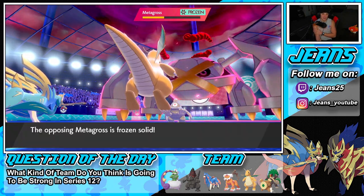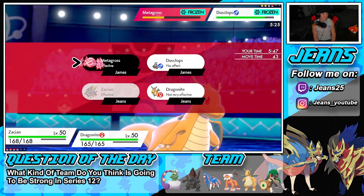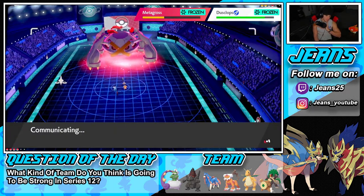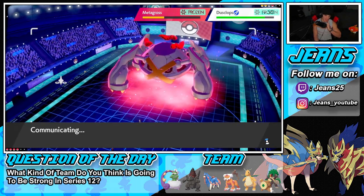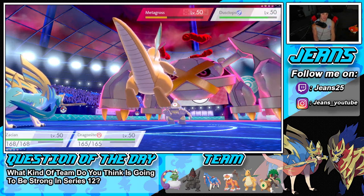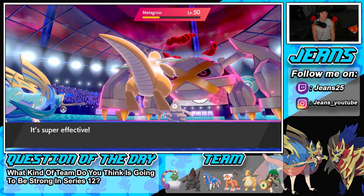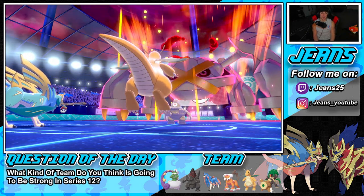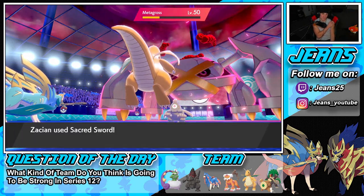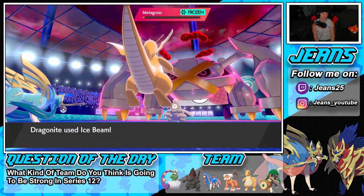He's frozen, both still frozen — I apologize to this guy. Dusclops probably wakes up soon — yep, thaw out. Shadow Sneak comes in. He's procing his Weakness Policy now. I seriously hope we can get off damage before this thing even moves. It's gonna be close — can Ice Beam take it out? Finish it off, finish it off!